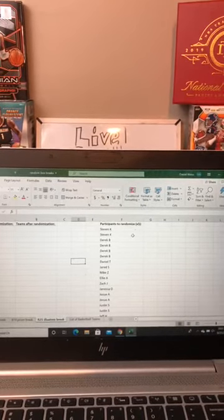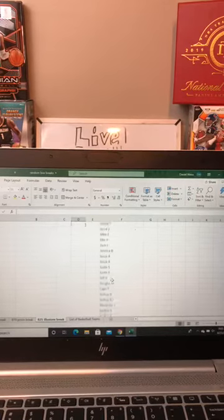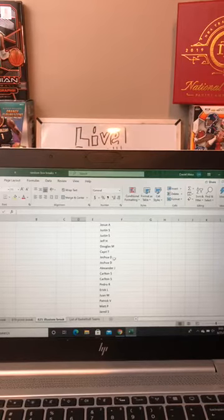So we'll go through the participants. We have: Steven K times two, Derek B times four, Daniel T, Jared S — by the way, this is based on your eBay names, whatever name was associated with the eBay login. Mike Z, Ellie A, Zach J, Janessa O, Jose A times two, Justin S times two, Jeff H, Douglas M, Capri T, Joshua D times two, Alexander J, Carlton S times two, Pedro R, Eric L, Juan M, Patrick V, Matt P, and Jared S.